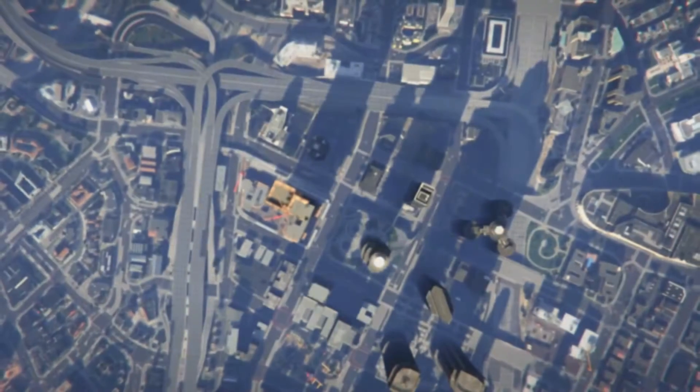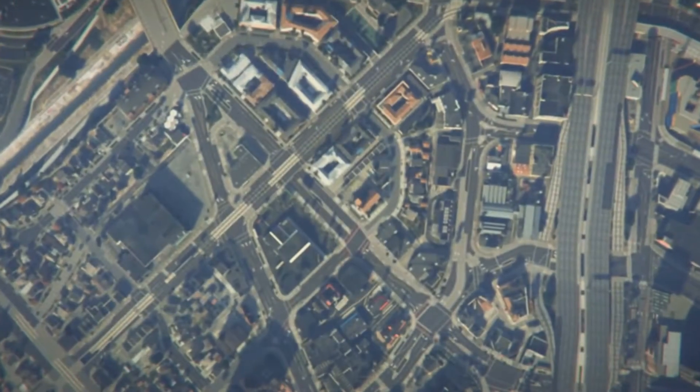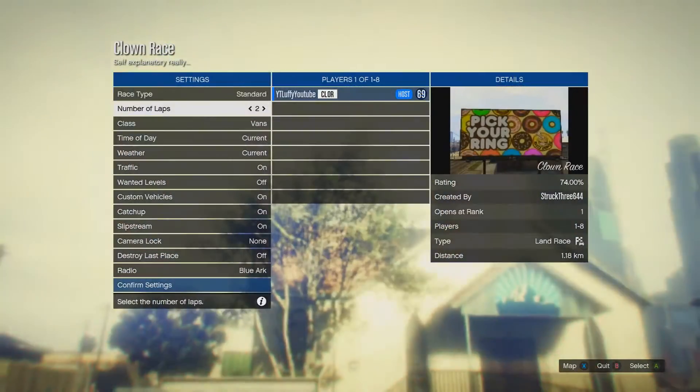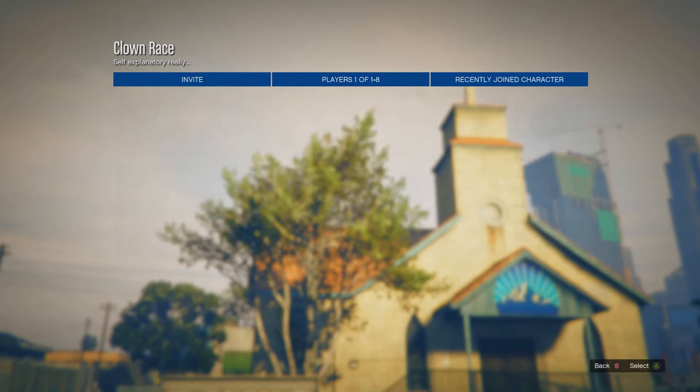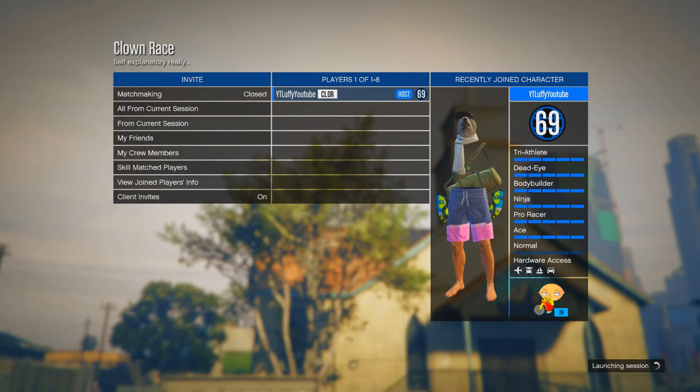If you'd like to invite a friend you can when you get to the settings screen. Once you spawn into the settings screen, just put the laps to one if you want to get done with the race fast, but it's already set to 2 so just leave it at that. Don't change any of the other settings and just click confirm settings to start the race.